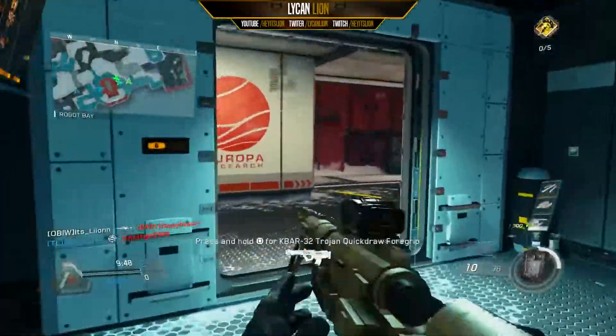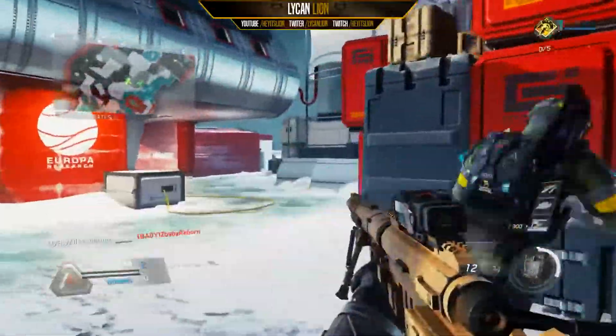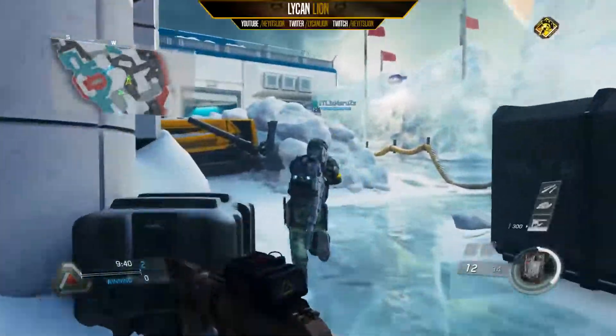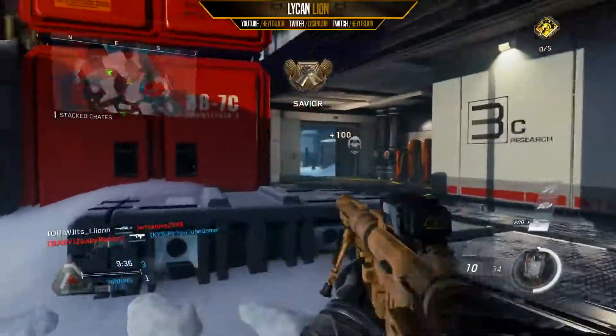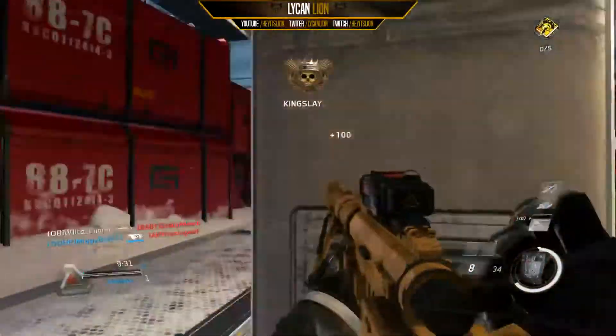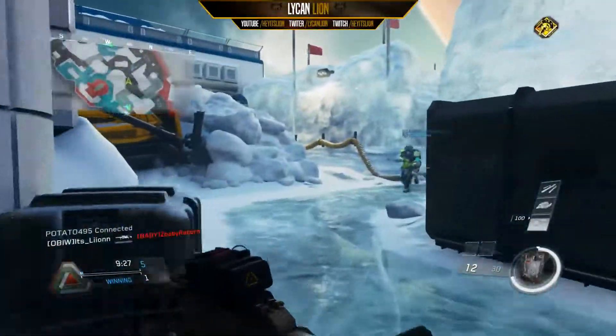Today we're gonna be talking about the Frost Spawn Traps. I already talked about the Frontier Spawn Traps, now Frost — it's kind of interesting. There's one decent spawn trap; this isn't the best early spawn trap map. It's more you have to know the alleys and know when to peek in between each, whereas Frontier you could aim down and just know where they're coming. This plays a little different.